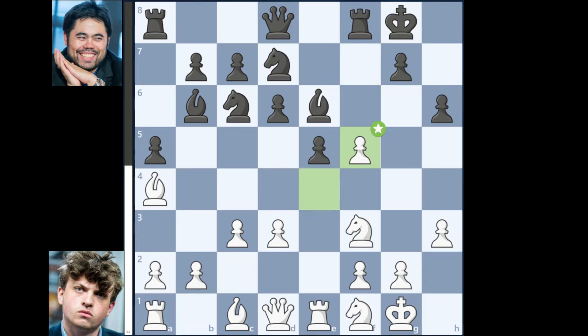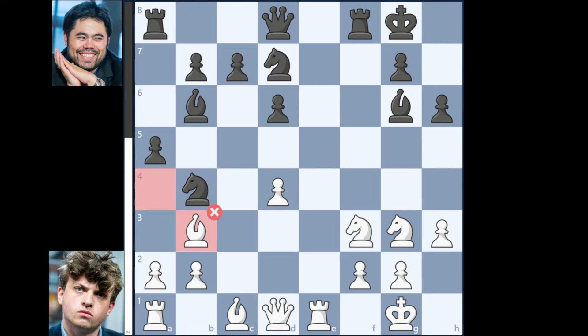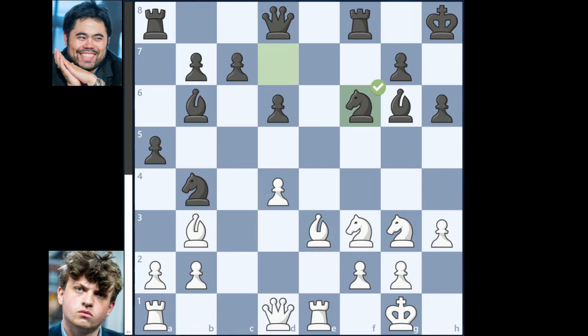f5, e takes on f5, Bishop takes on f5, Knight to g3, Bishop to g6, d4, e takes on d4, c takes on d4, Knight to b4, Bishop to b3 with check, King to h1, Bishop to e3, Knight to f6, Queen to d2, a4, Bishop to d1, Bishop to a5.